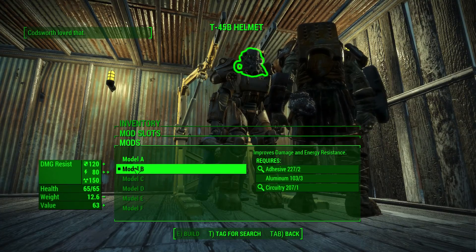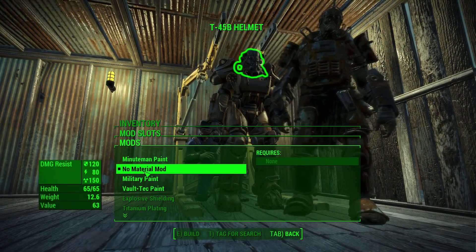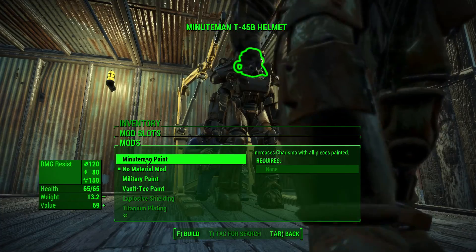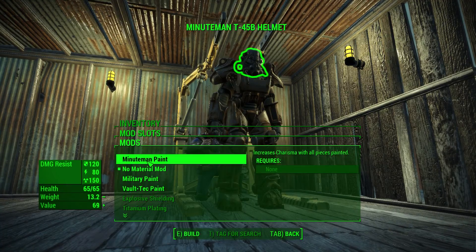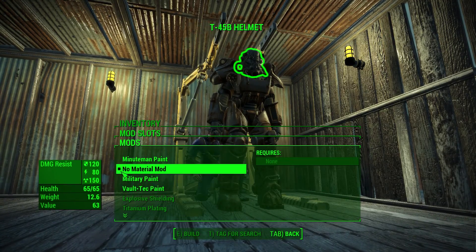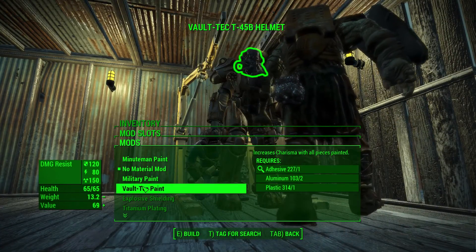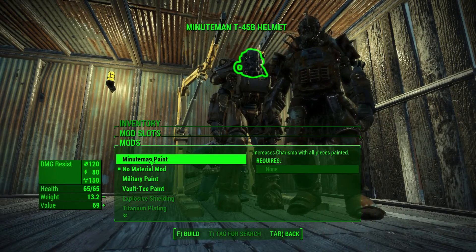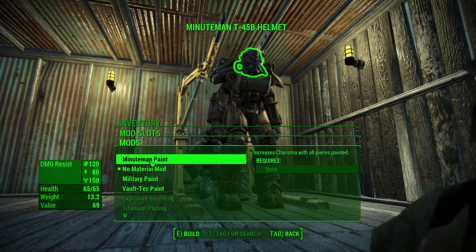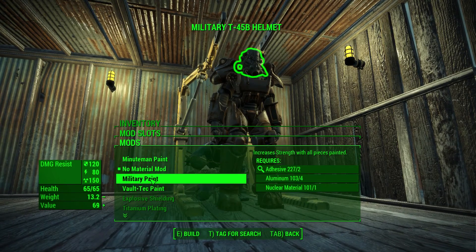Yes. Okay, now it's Model B. Ooh, Codsworth loved that. For material mods, I could put Minuteman paint which increases charisma with all pieces painted, or military paint which increases strength with all pieces painted. For some reason paint makes it heavier too — right now it's 12.6 but with paint it goes up to 13.2. There's also Vault-Tec paint which also increases charisma. If I'm doing stuff with charisma, I don't think I'm going to be wearing my power armor anyway. So let's go with military paint.